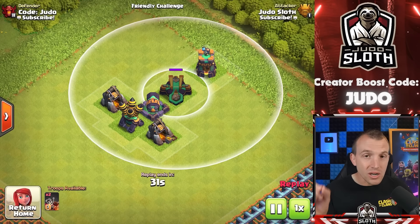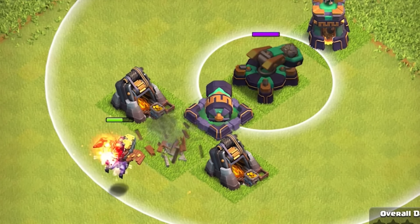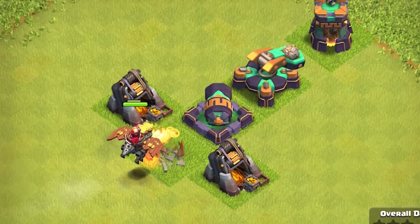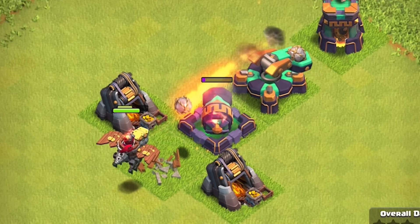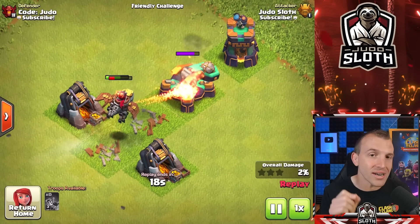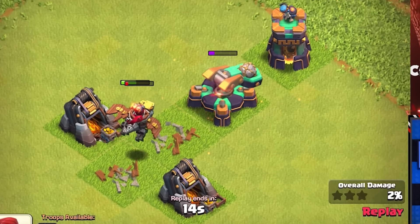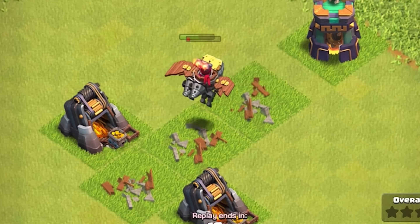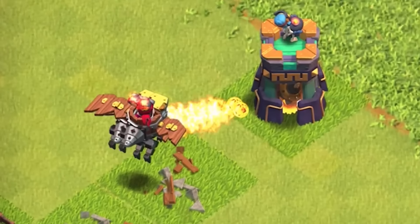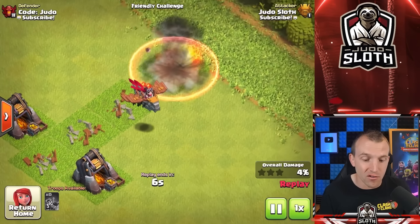Here is an example clearly showing the advantage of the Dragon Rider's range — even though the Scattershot covers the front of the Air Defense, it could not fire at them initially. But there's a disadvantage too: since Dragon Riders only attack defenses, it's easier for a defending player to build their base so that Dragon Riders will move and clump together toward a defense, unlike Dragons which attack non-defensive buildings.